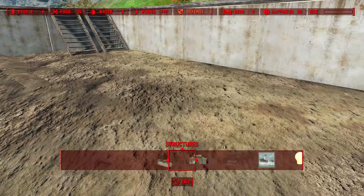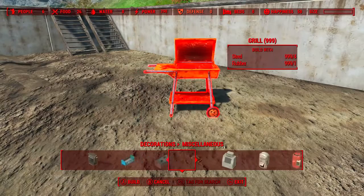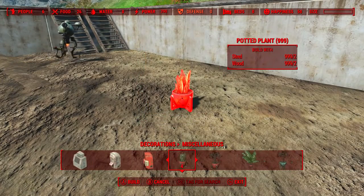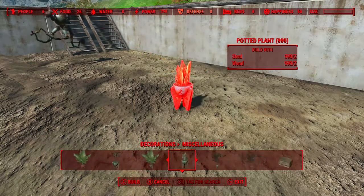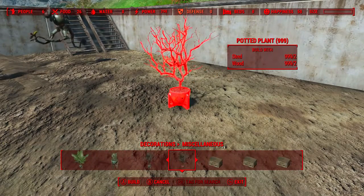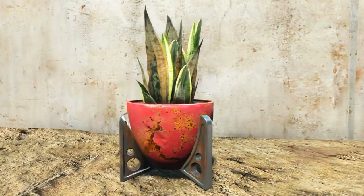Once at our settlement, if we go into the workshop and then head to decorations under miscellaneous, we will find that we can now build eight different types of potted plants. In reality it's four different types of plants in two different types of pots. Each of them require a mere two steel and two wood.